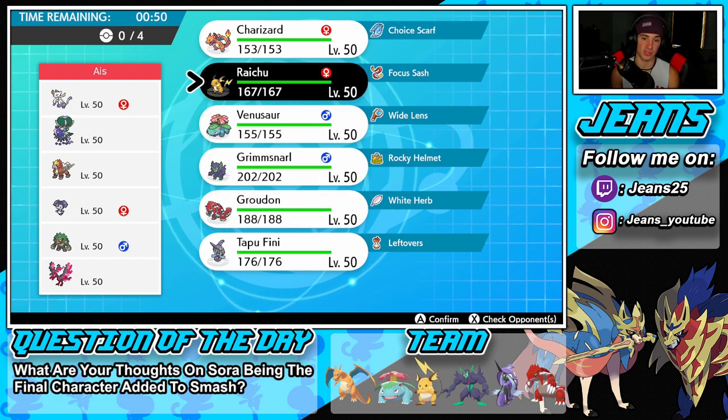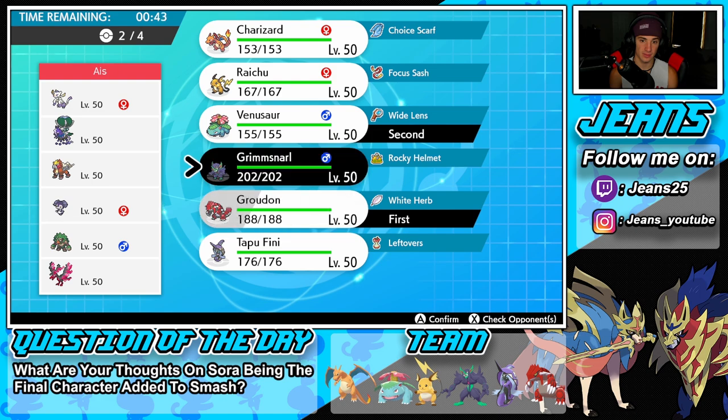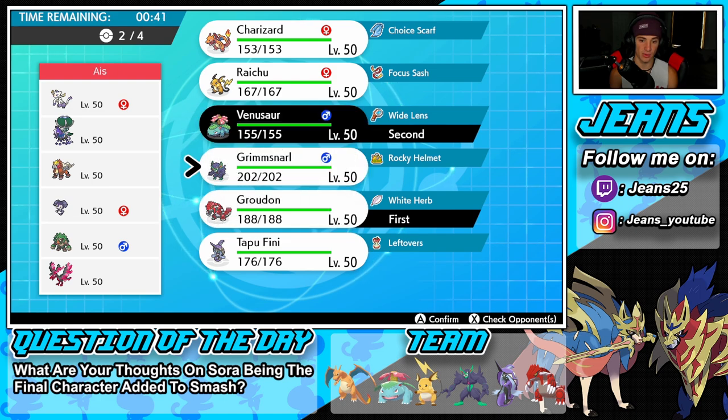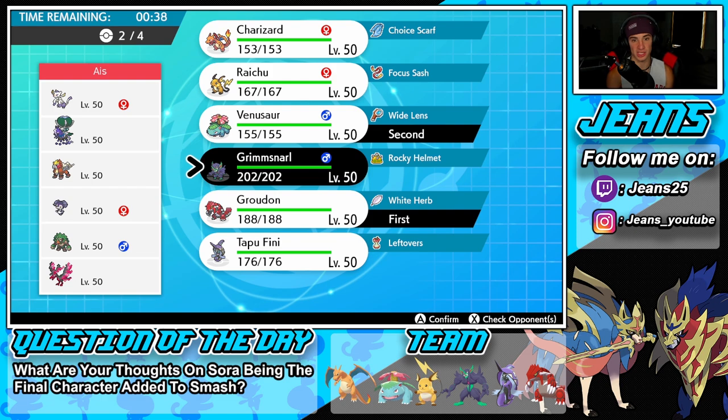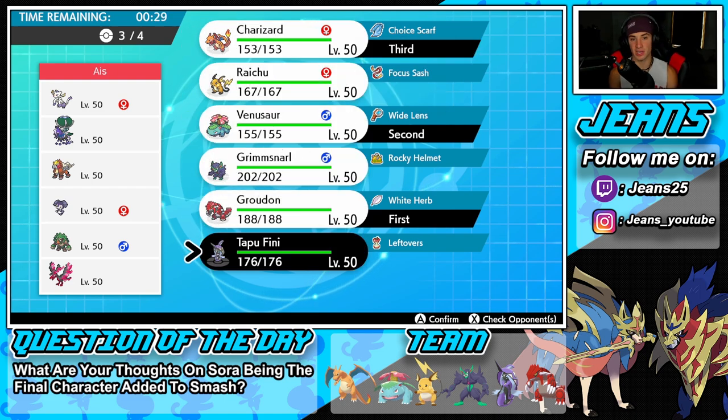He's probably going to lead Mimikyu Shell, so I might want to lead Raichu or go weather control with double protect. If we have to swap, in case Regibooom comes in, we can swap to Charizard since Regibooom can Trick Room and go hard onto my Groudon. I think I'll go with Tapu Fini.